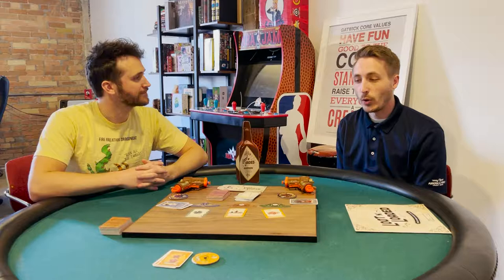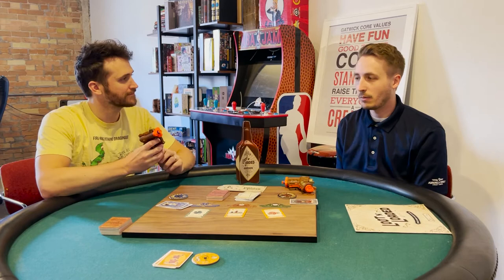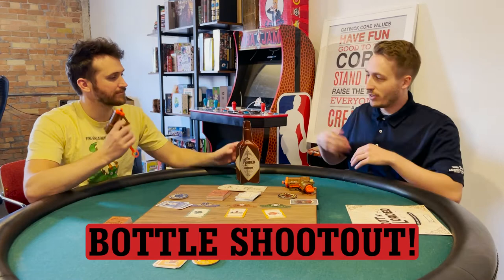When resolving physical duels there are two ways you can do it, and this is typically something you choose before you start the game. The first way is a standard bottle shootout. You set up the bottle and whenever there's a duel you place the bottle equally between the two players. When you both flip over the same colored card, your guns are cocked and ready.